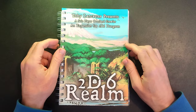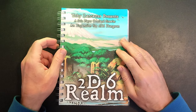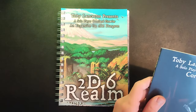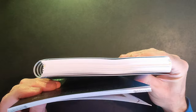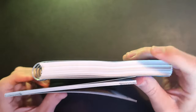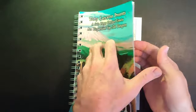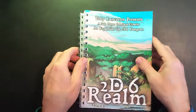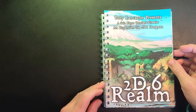This is a chunky little game. Comparing it to the original rulebook - there's the rulebook and there is the Realm expansion. We have got 262 pages here, so it's a bit of a monster.